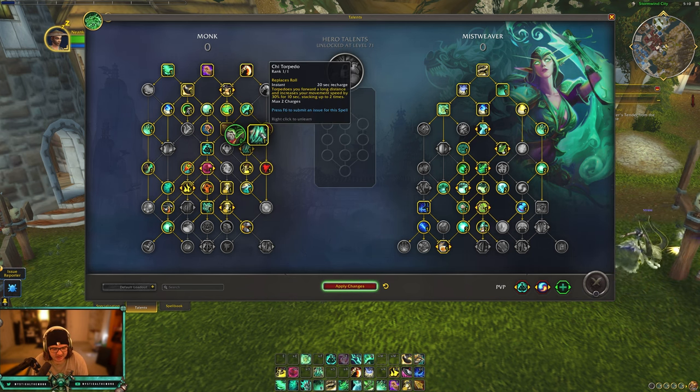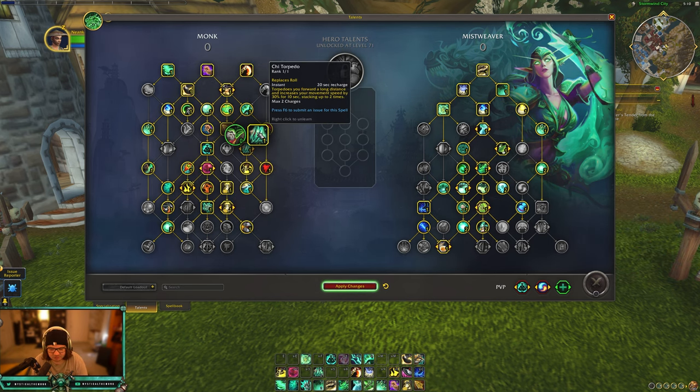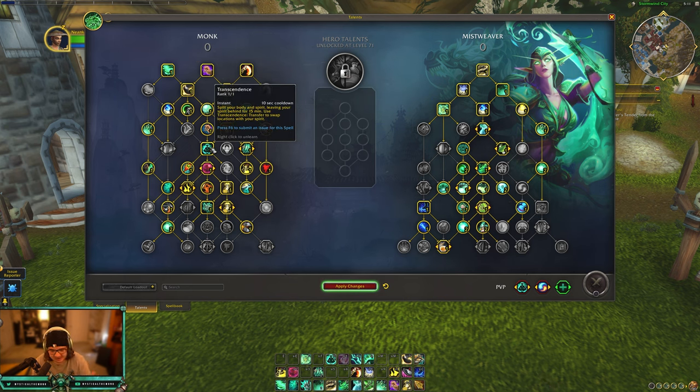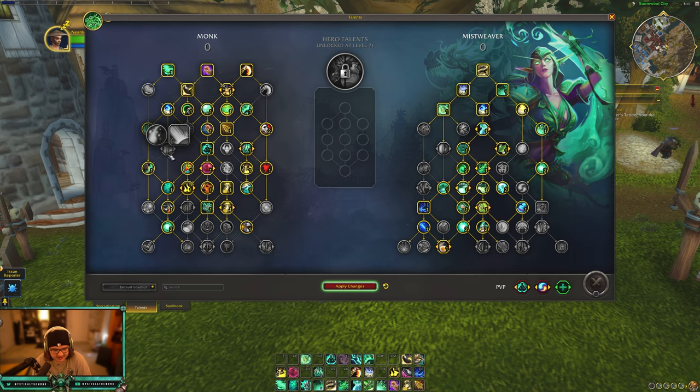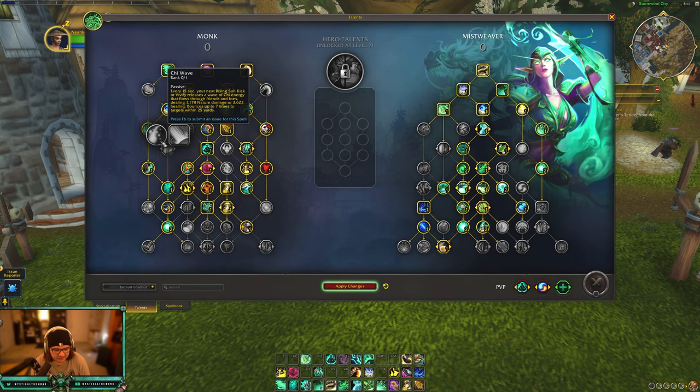Next we have Chi Torpedo or Roll/Celerity - you get an additional roll or you can play Chi Torpedo. I think most people play Roll but Chi Torpedo is really good for casting Mistweavers. Energy Transfer: successfully interrupting an enemy reduces the cooldown of Paralysis and Roll by 5 seconds - this is so good. It rewards you for not missing your kick in PvP. In PvE you're probably going to have a ton of interrupts so you'll always be rolling and always have Paralysis available. Transcendence is our port - we're going to be speccing into that every time.